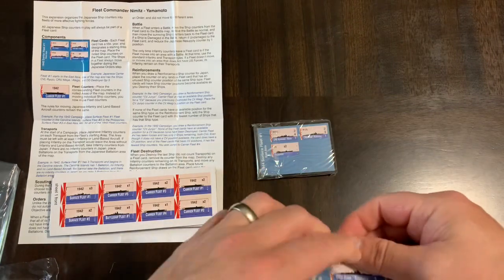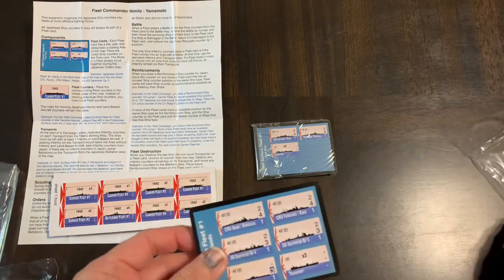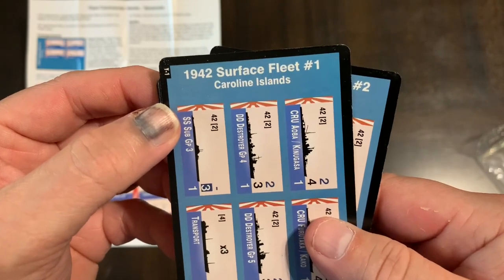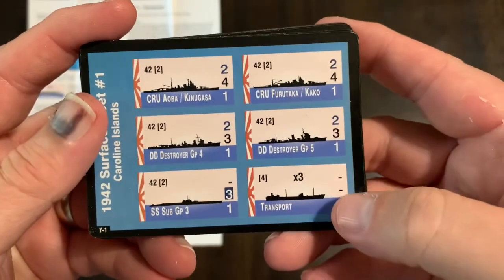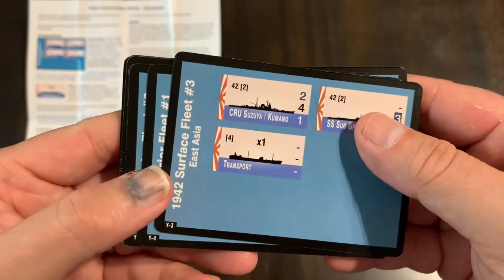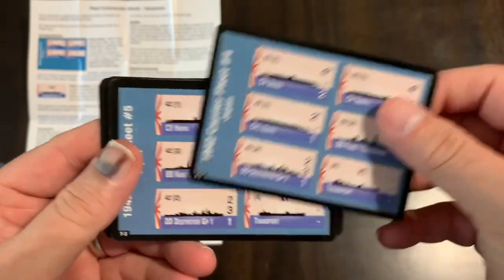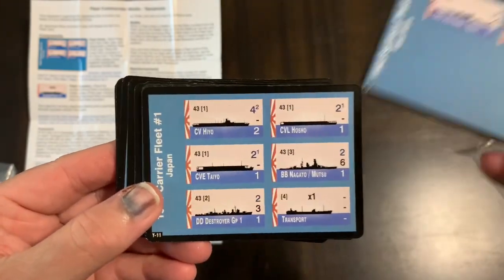And then you've got the counters themselves, which would go on these cards. So here you have surface fleet — this is '42 surface fleet number one, Caroline Islands. And it lists the counters that are there, and I guess this would have three transports. These are the fleet cards that you'll use with the counters on them. It's almost like holding boxes — they're cards, but it's like having a holding box, a player aid for the different fleets.